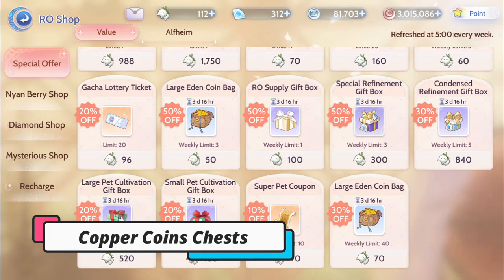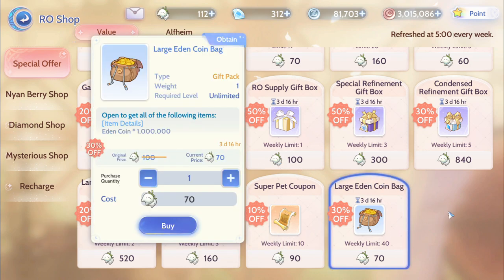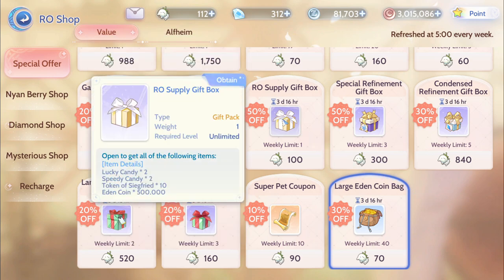Copper Coins seem to be the cheapest currency and their importance is easily overlooked by beginners. But in the middle of the game, you will find that Copper Coins are never enough and you need them for everything.